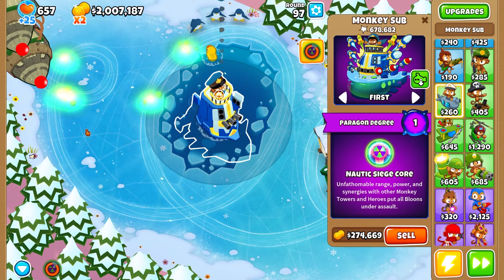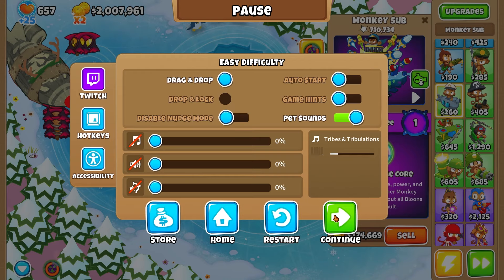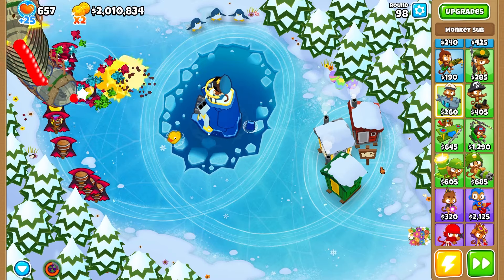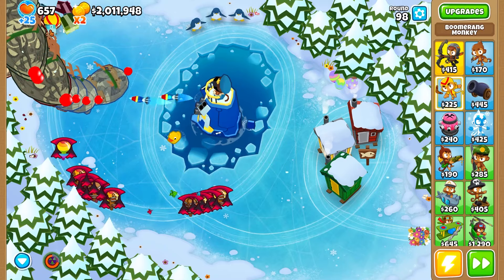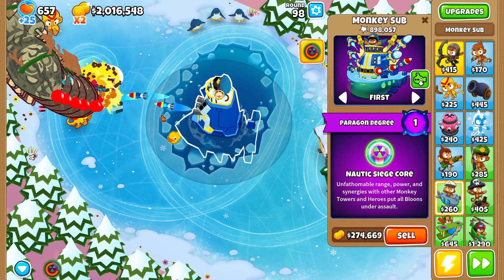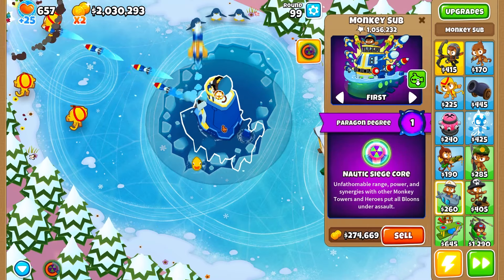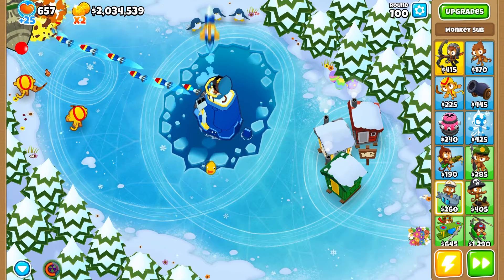We're gonna check the patch notes to see what this does. It says in the patch notes that it preemptively hits everything coming on screen once with universal range — so it'll hit all the bloons coming out. But it'll also have advanced intel. So if we put a tower towards the front, like a boomerang, it should attack all over the screen. And now we can see it actually attacking — we were not getting the full pop power before. Now it can attack everywhere on the screen, which is really, really good. It's so cool looking — look how tall it is.